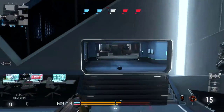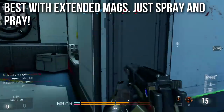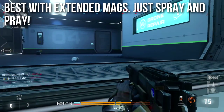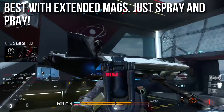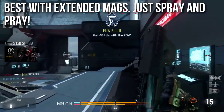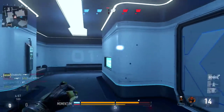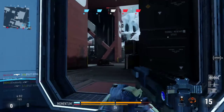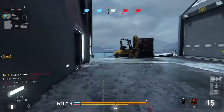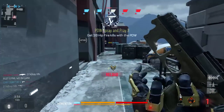This is by far best with Extended Mags. The biggest weakness is the magazine size — even though it's the biggest among secondaries, you'll burn through it really fast due to the rate of fire. With Extended Mags you can maintain that rate of fire and guarantee a couple more kills. This isn't an accuracy weapon or a precision weapon — this is for when you panic and need to dump bullets downstream into bodies. It'll work great at that, and that's how I recommend you use it.